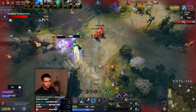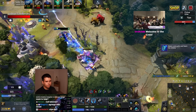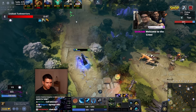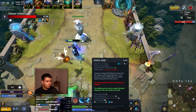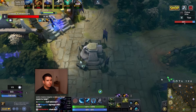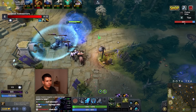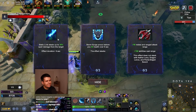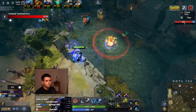We can just cast it early if we want. It does also deal AoE damage, which is useful for creeps. So what we can do here is shoot this beam like this. Does that make sense? I hope that makes sense. It's a little confusing — I've got to be completely honest. It's a little confusing upgrade, but it is very, very powerful.